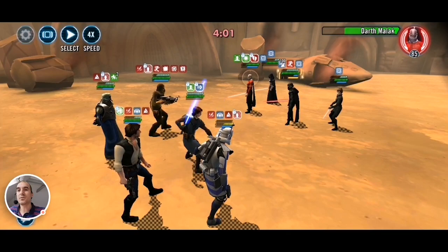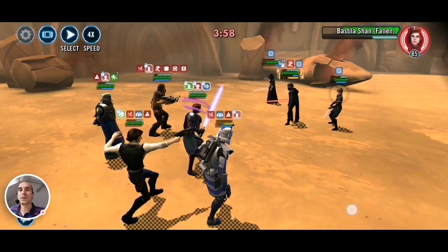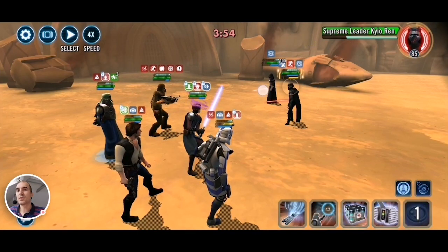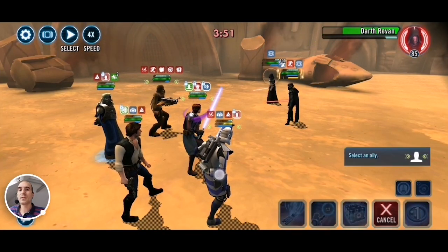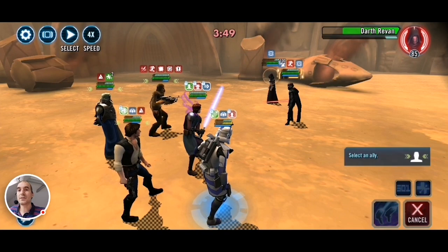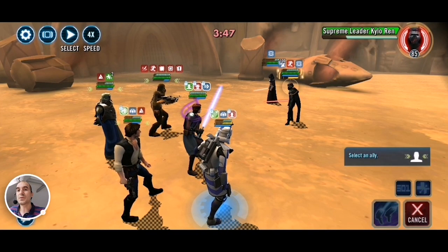Let's see if we can finally take out Malak — there we go. Now let's quickly gun down Bastila before she adds more debuffs. I was able to put Tank Tech over on Fives so he can cleanse debuffs, namely shock, and recover health as well as gain bonus turn meter. Because obviously you can't call allies to assist versus Darth Revan, I switched over to Supreme Leader Kylo Ren, putting a couple of hits on him.